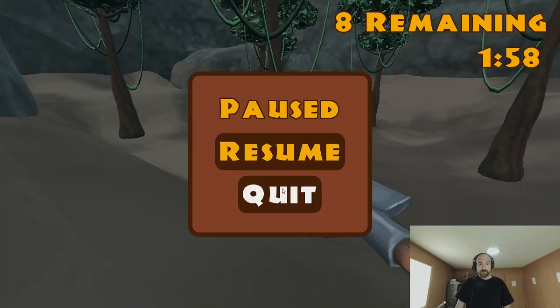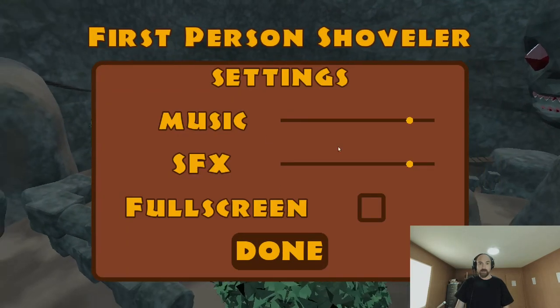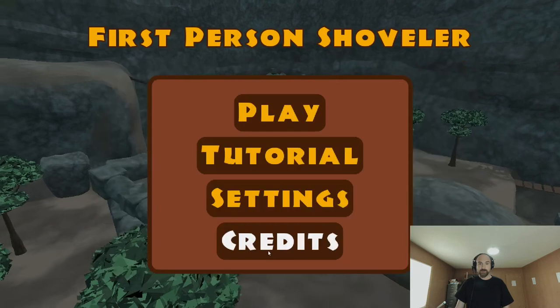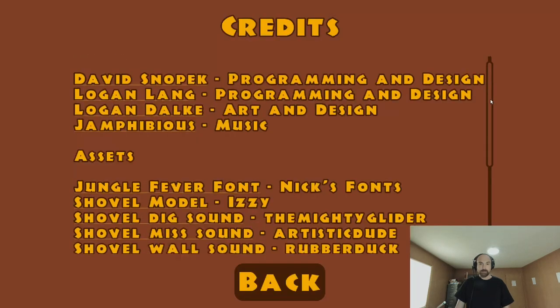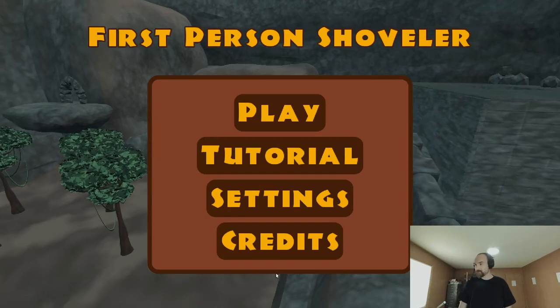Logan number 1 also finished up all the menus. There's the settings menu with volume sliders, full screen, and credits, as well as just a million details — the million details that always come with UI stuff.